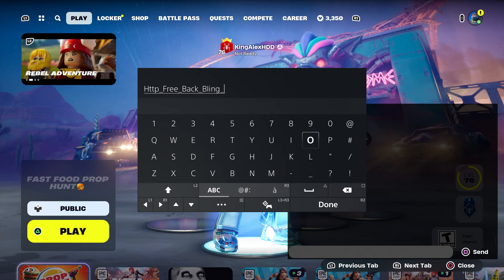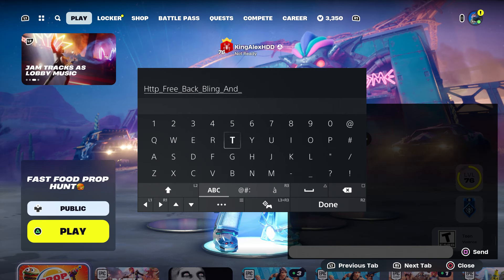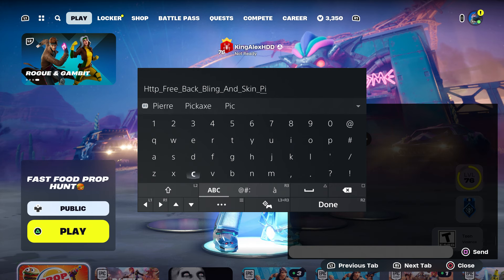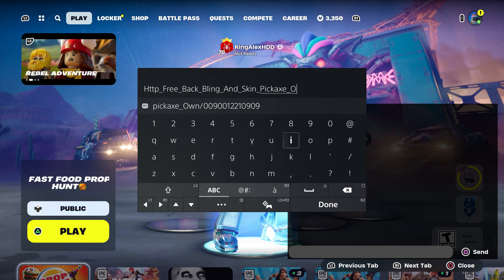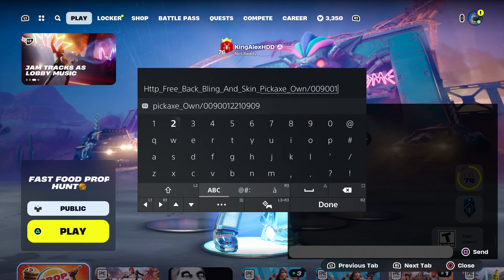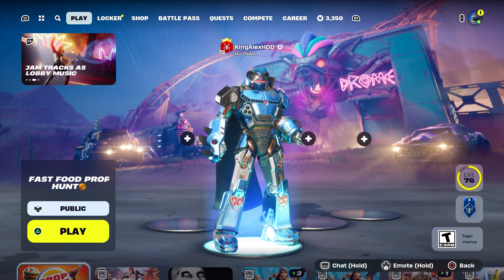Then put on the score, and then put on the score and 'pickaxe' — because the skin does come with a pickaxe. Then put on the score and type in 'own.' Once you type in 'own,' put dash-0-0-9-0-0-1-2-2-1-0-9-0-9, press done, and send it to your account.